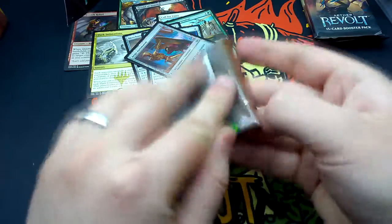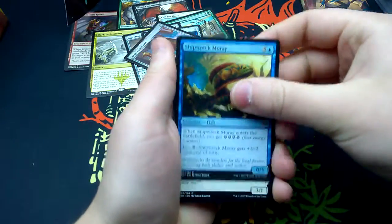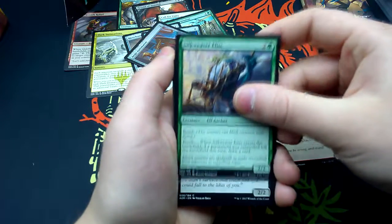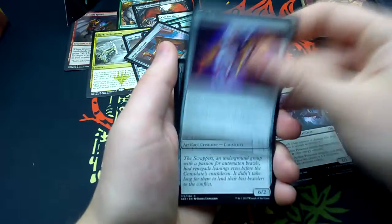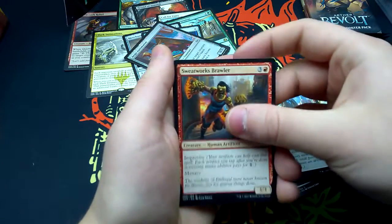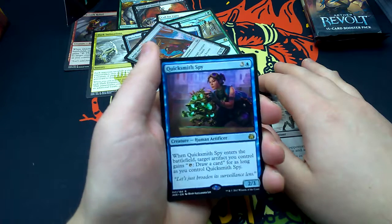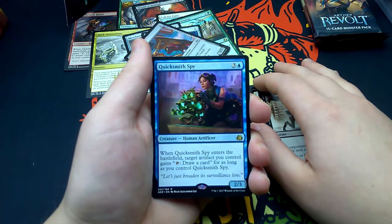Number eight: Shipwreck Moray, Audacious Infiltrator, Frontline Rebel, Silkweaver Elite, Defiance Salvager, Aether Poisoner, Night Market Guard, Prizefighter Construct, Mobile Garrison, Sweatworks Brawler, Death Dismissal, Air Drop Aeronauts, Perilous Predicament. Our rare is Quicksmith Spy — for three and one blue, it's a Human Artificer 2/3. When it enters the battlefield, target artifact you control gains 'Tap: draw a card' for as long as you control Quicksmith Spy. Also a Forest and a Server token.